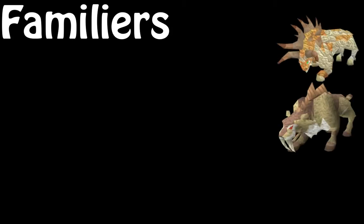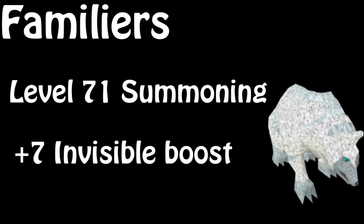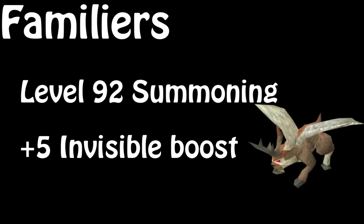These familiars are very useful because they all give an invisible boost to your hunter level. First we have the Spirit Graahk and Larupia at level 57 summoning, giving an invisible plus 5 boost. Next is the Arctic Bear at level 71 summoning, giving an invisible plus 7 boost. Finally is the Wolpertinger at level 92 summoning, giving an invisible plus 5 boost. The Arctic Bear has the best boost and many players use this.